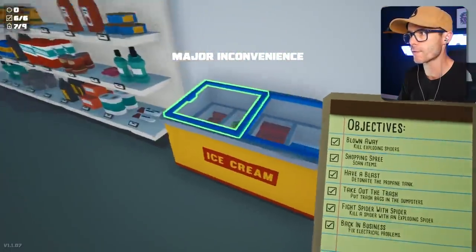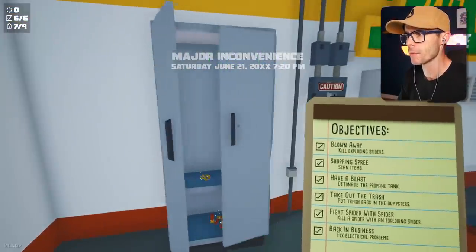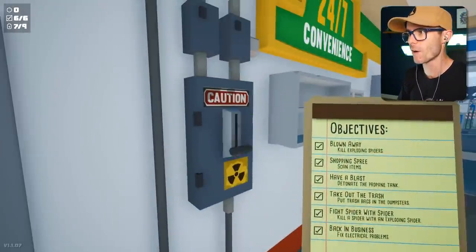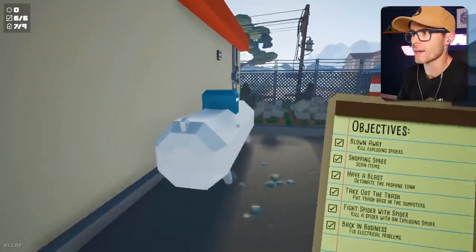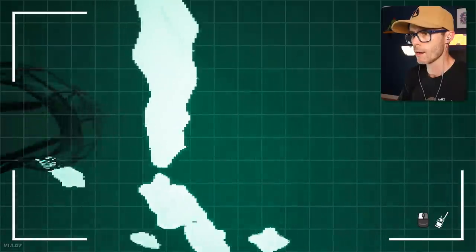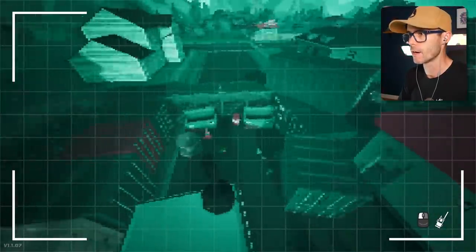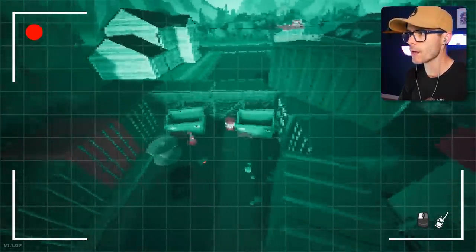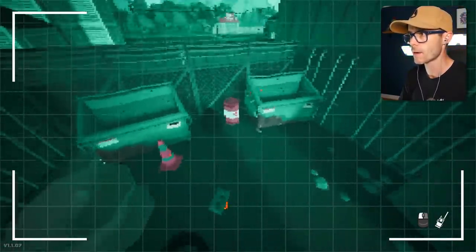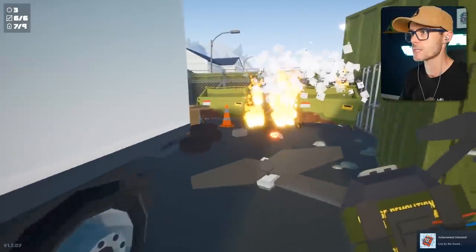I can't even think of where the secret file might be here. It's a convenience store. Where would you even hide files in a convenience store? Maybe this cupboard. Nope. That's where you hide your bullets. What sort of convenience store guy has bullets? Well, maybe for armed robberies or something. Let's go. Drone mode. How high can the drone fly? That's hard to say. Oh, you can actually see the spiders. They're like hiding, but they show up as little orange things. I'm going to fly in, blow up the barrel. Bang. Cool. I just killed three spiders in one hit.